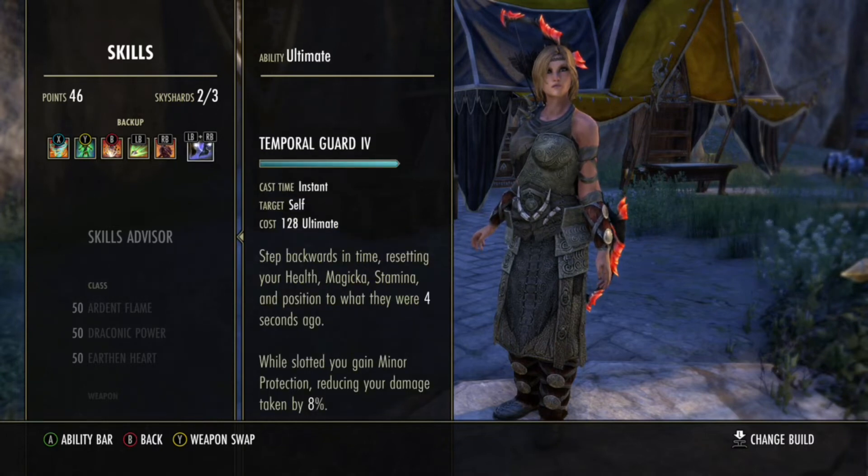You don't have to use Temporal Guard, but I like the 8% damage reduction. Considering we're also on Nord, we have 6% damage reduction, so that's 14% damage reduction on top of our resistances — it's really great.